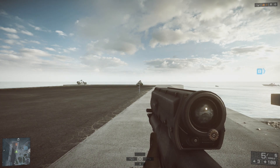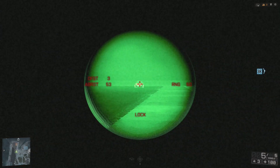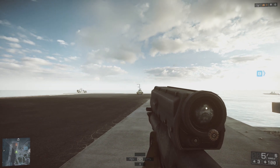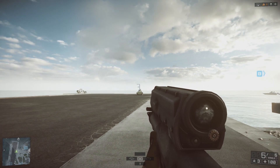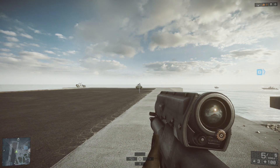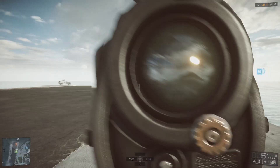To lock in this value, from the hipfire position, you'll first need to aim the top white line of the crosshair at the target. When you zoom into ADS, you'll see that the range has now been locked in. The value on the right-hand side of the XM25 scope is the actual range to target, and the value on the left is the range at which the round will detonate. If you use either of the other lines to line up your target, you'll see that it won't lock in the range. You have to make sure that you use that top line if you want it to work correctly.